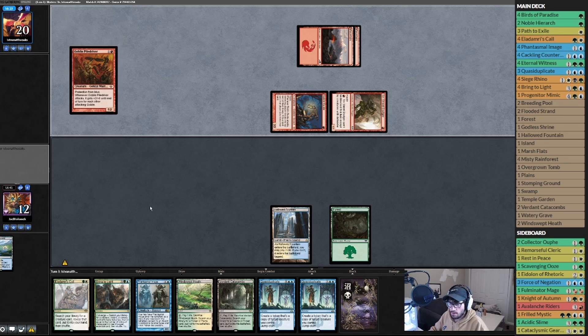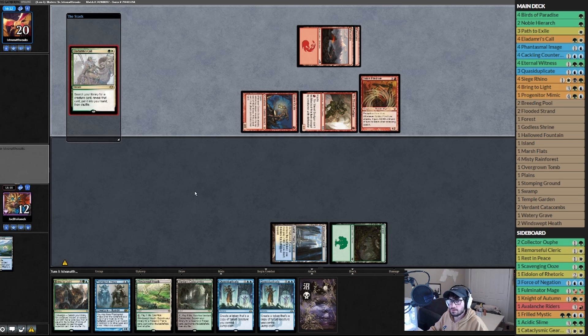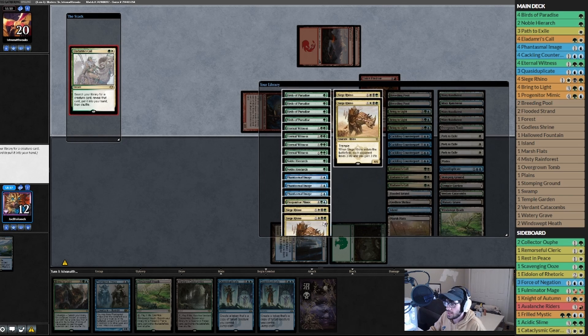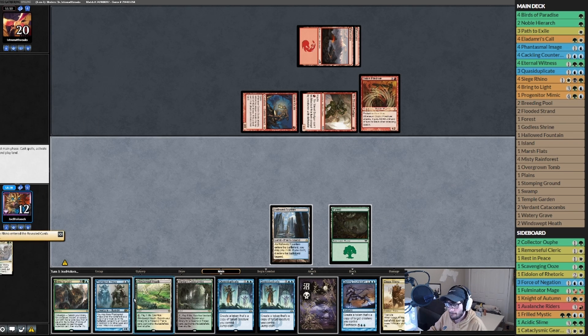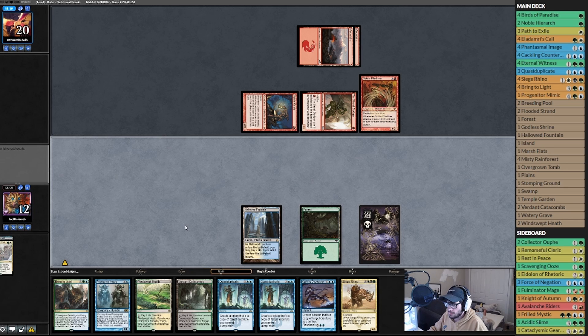Opponent plays a Goblin with pro-blue, okay sure. End step Eldrami's Call — pick up a Rhino maybe. Actually Rhino might not be the right play here... no, we're playing Rhinos, get the Rhino. Eldrami's Call resolves — create a token that's a copy of target creature you control. Pass the turn.